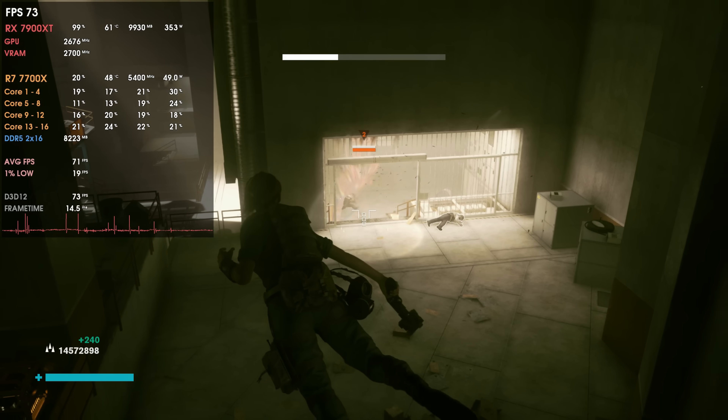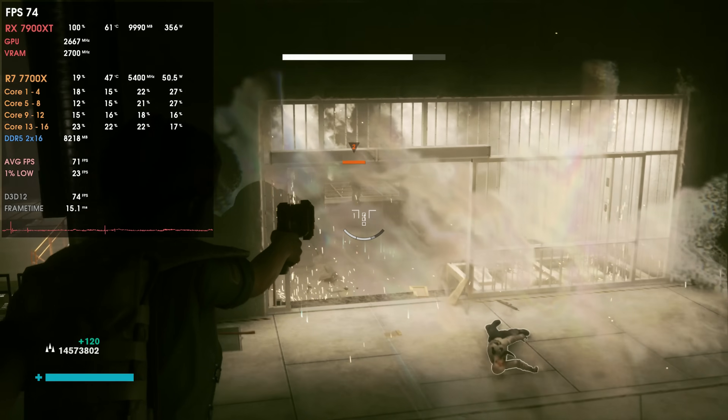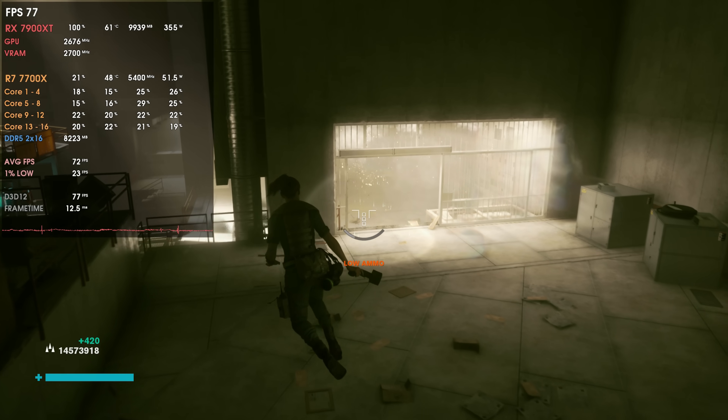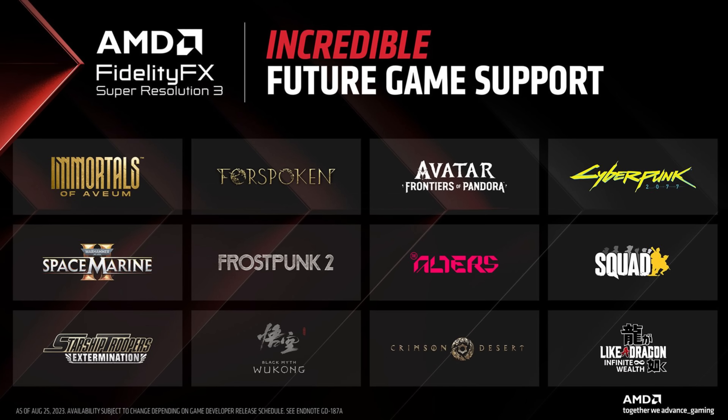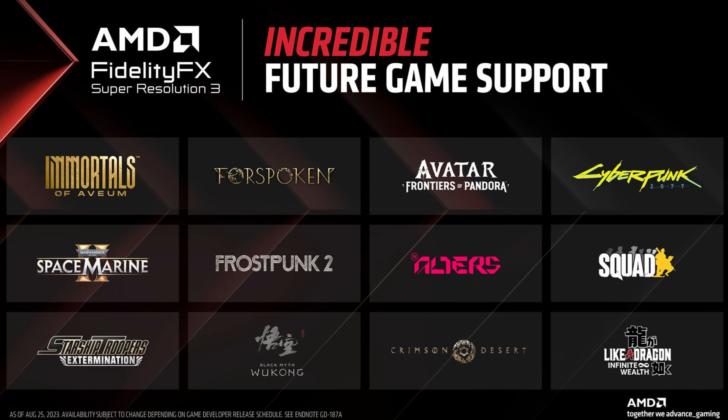Sadly I wasn't able to test FSR3 because it's only coming in the next couple of weeks, and I wasn't at Gamescom this year — maybe next year. But if what Eurogamer/Digital Foundry says comes to be true, this puts FSR3 in the spotlight even more, because FSR3 frame generation can be used by all GPU brands and older GPU series. Let's wait for the first game integrations — Forspoken and Immortals of Aveum — to see what this tech can actually do. AMD already has listed upcoming FSR3 titles including Cyberpunk 2077, Avatar: Frontiers of Pandora, and Warhammer Space Marine 2, among many others.